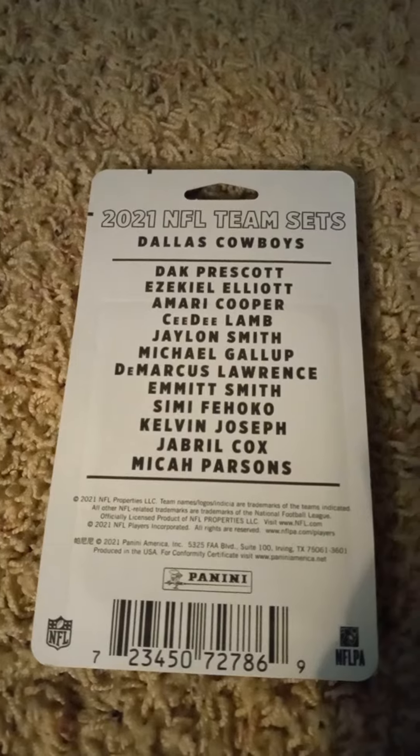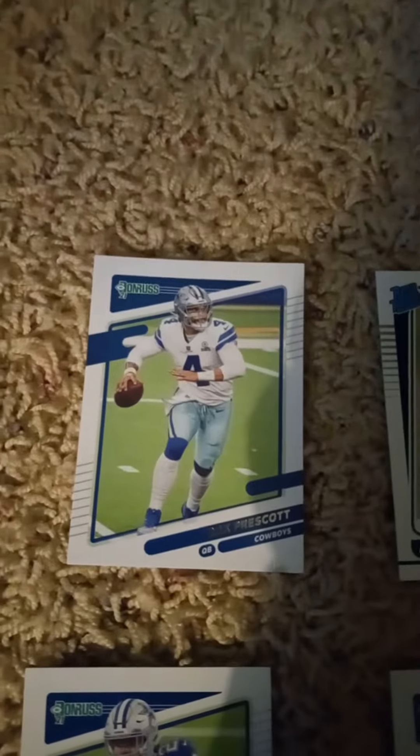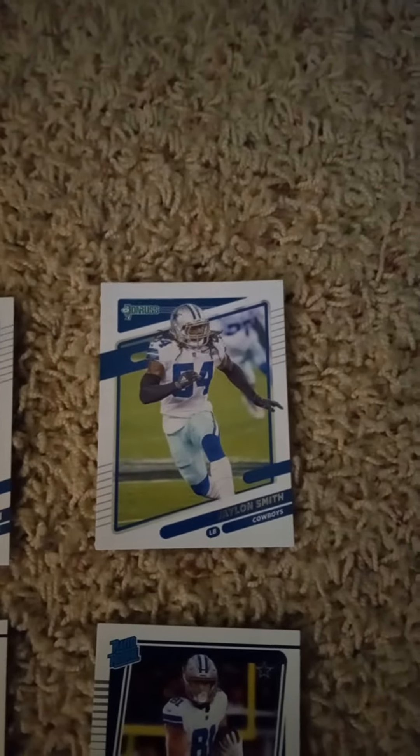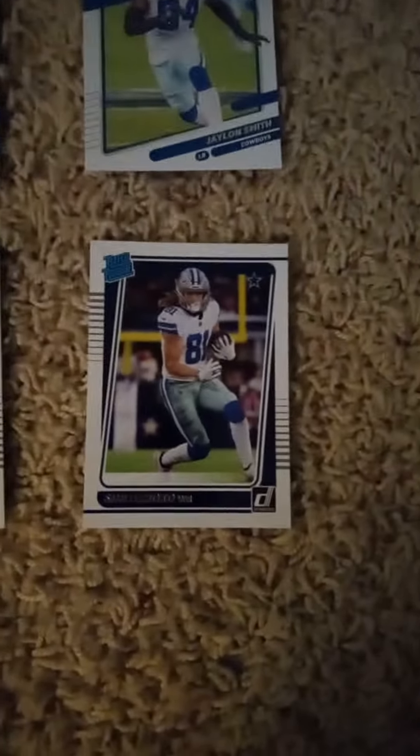Give me a minute and I'll open it up and show you what's inside. First card we have is Dak Prescott, then a rookie card of Micah Parsons, Michael Gallup, Amari Cooper, Emmett Smith, Jalen Smith — who's now on the Green Bay Packers — Ezekiel Elliott, CeeDee Lamb, rated rookie card of Calvin Joseph, Demarcus Harrington, rookie card of Jabril Cox, and rated rookie card of Simi Fehoko. From right to left, that's the 2021 Donruss factory team set for the Dallas Cowboys.